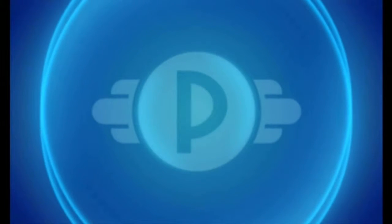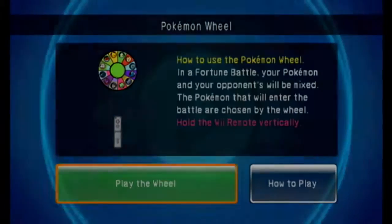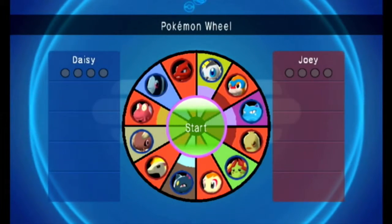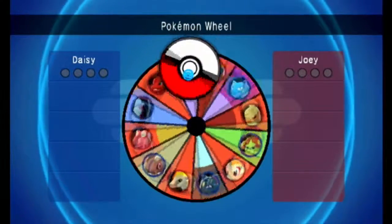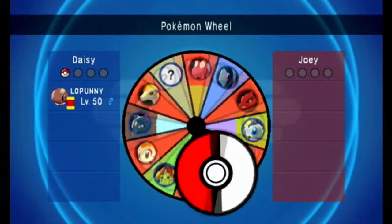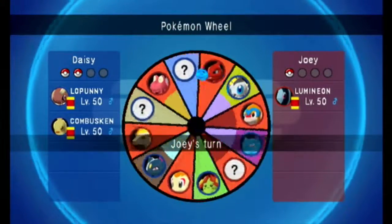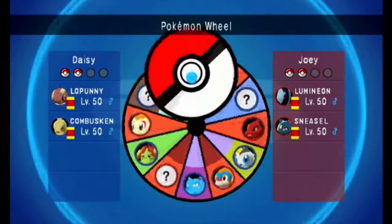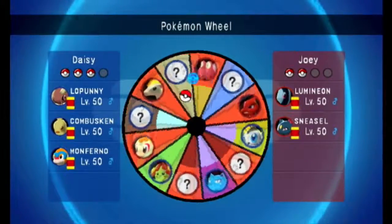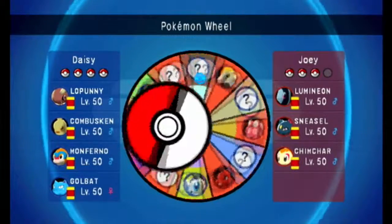Battle 2 is against Passionate Man Joey. We see a bunch of Fire types. Give me Lumineon — I get Lopunny, I'll take that, and he gets Lumineon. Give me Blossom — I get Combusken and he gets Sneasel. I get Monferno and he gets Chimchar. I guess I can show off Golbat — why not?